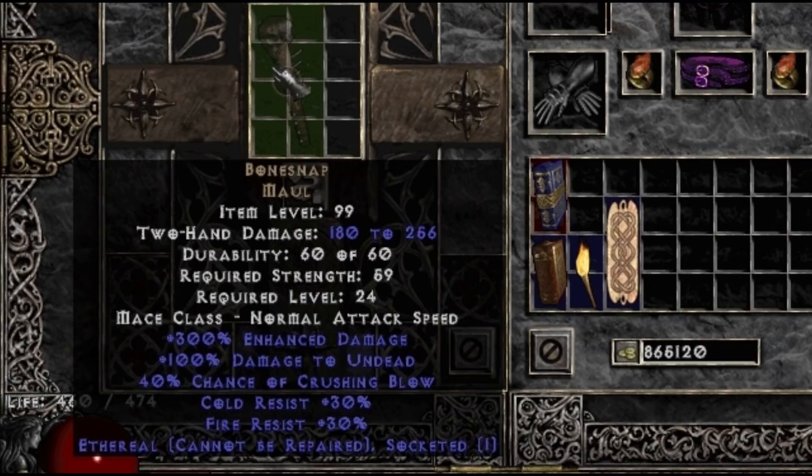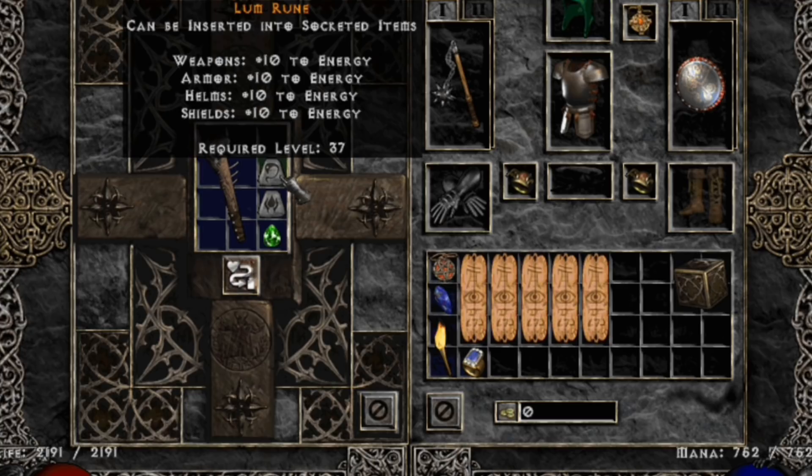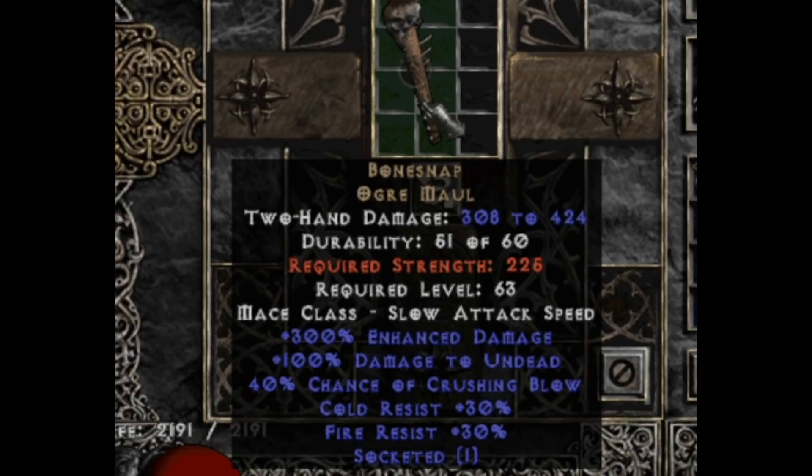Upgrading weapons is done in a very similar way. Normal weapons usually aren't upgraded to Elite — the only weapon that is worthwhile to upgrade from Normal, in my opinion, is an Ethereal Bone Snap. But I will show the recipes just in case. If we want to upgrade a Bone Snap to Exceptional, we will first use a Ral rune, Sol rune, and a Perfect Emerald. Then to upgrade it to Elite, you will use a Lum rune, Pul rune, and a Perfect Emerald. Just like armor, if your item's level is Exceptional, you will only need to use the second recipe.